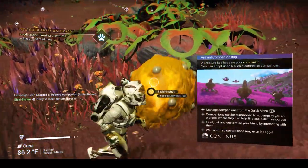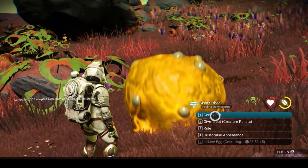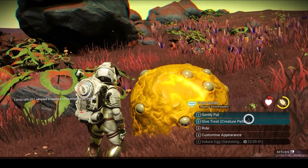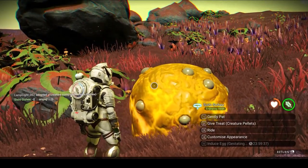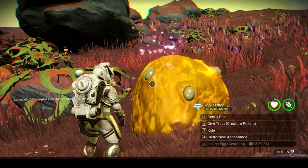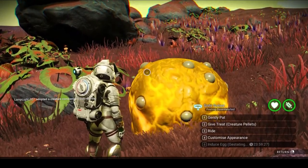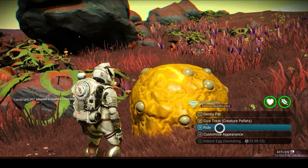Let's walk up to Sishi Sishi and see what options we have. His life is low, he looks hungry. Let's give him a treat — that gives him some more life and more food. Let's gently pat him — look at that, it fuels the heart meter. A little bit of love goes a long way with Sishi Sishi. Now we're at full, which is great.